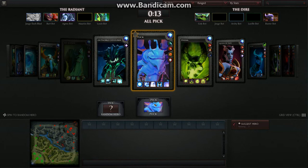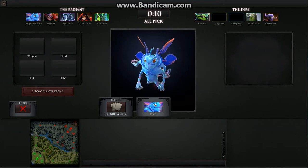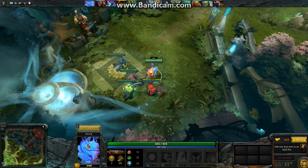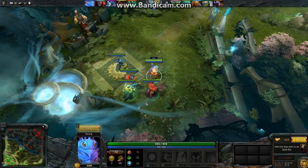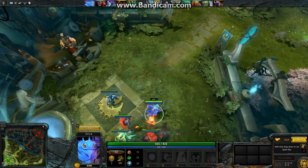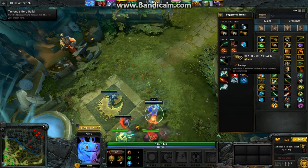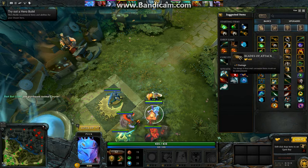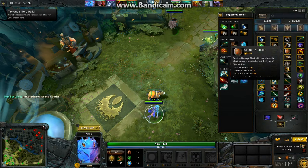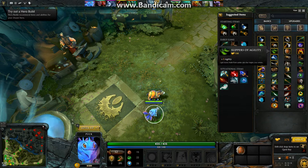I'm just going to pick this guy — Puck. Ten seconds remaining. Who knows, I might end up liking this guy. When you start up there's a store — you click on it and get all the things you might need. Like this item will give me more damage, this one blocks more — I'll go ahead and get that.